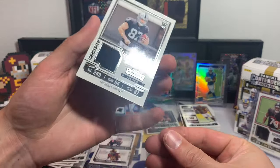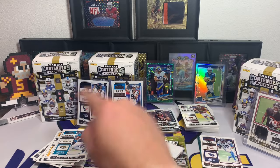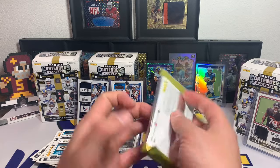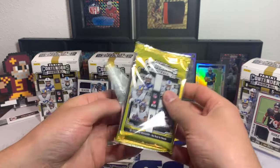We got the Bryce Young, the CJ Stroud, the security tag pack, and we've got one more pack to open in box two.